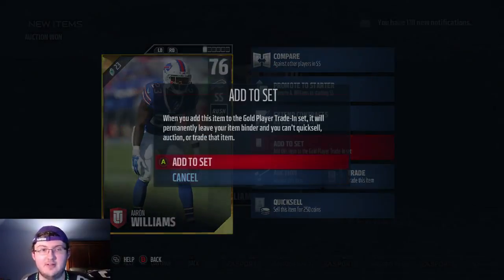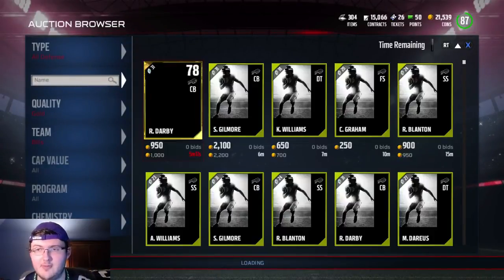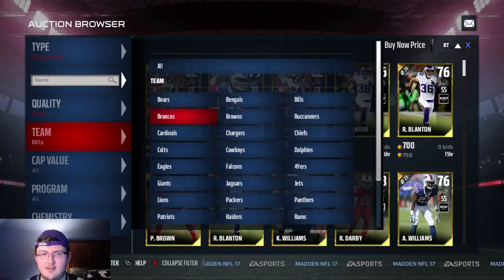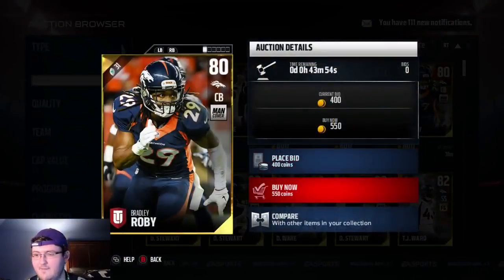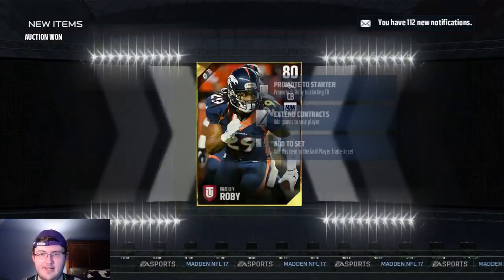If you pull an elite badge, you pretty much make 10 times your profit back. So if you pull an elite badge, it's getting crazy with how many coins you're making back. So we have 550 again — 2,000. I think this might be the last card.